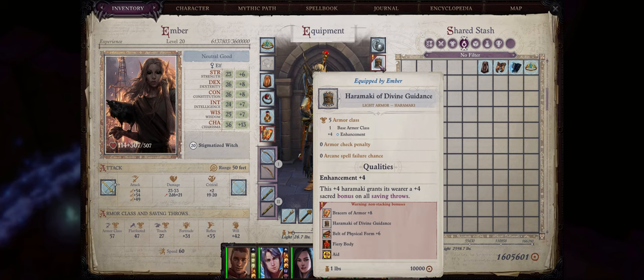In this case the Haramaki of Divine Guidance will give Ember a plus 4 sacred bonus on all saving throws. And of course they won't interfere with spellcasting.